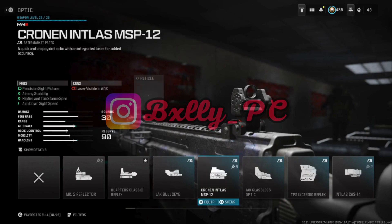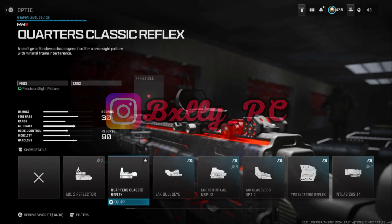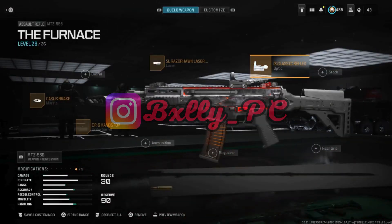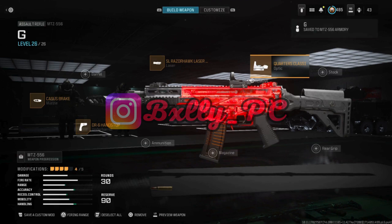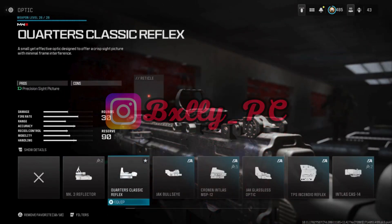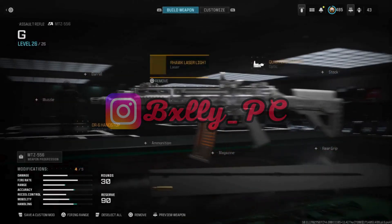Then you put on an attachment — I'll put on Quarters Classic, just a random one that no one uses. See how it says 4 out of 5? Now you press Options and you save it. Now you go back to this — I'll put on the Jack Bulldike. As you can see, I have the original version. It shows up as 4, so let me put on that muzzle again.